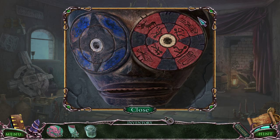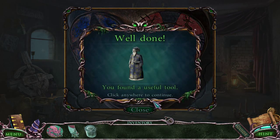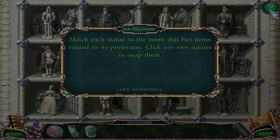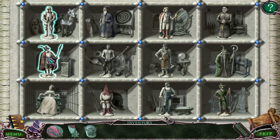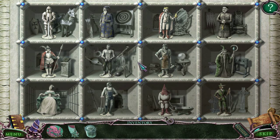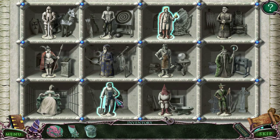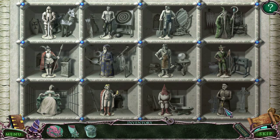I'm supposed to spin it. Hunter has deer, Scientist has test tubes, Farmer has grain, and now I can solve this puzzle — match each statue to the room. Click on statues to swap them. Looks like the astronomer has the telescope, and the king, and the priest guy is with his cross.